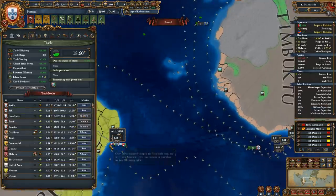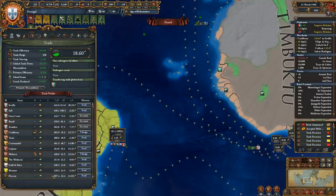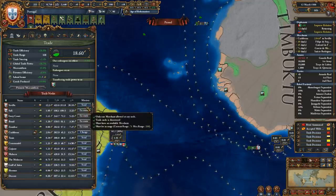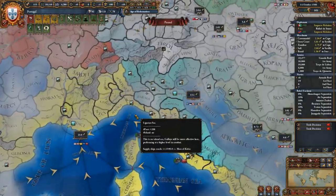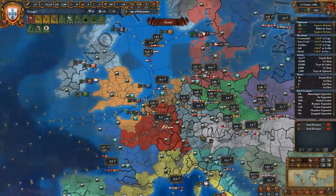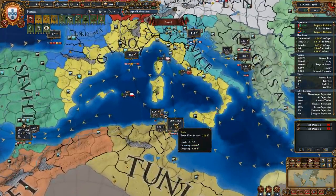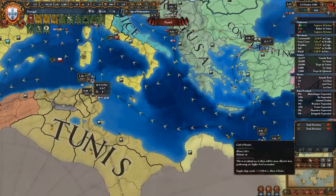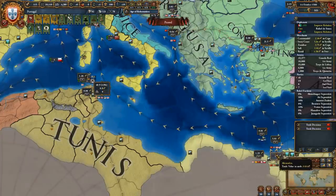But what exactly is a downstream and upstream trade node? Trade in EU4 is broken down into trade nodes, which are trading areas you can collect or transfer from. As trade flows in one direction, it moves towards three European end nodes: the English Channel, Venice, and Genoa — together the most valuable nodes, as merchants cannot steer trade away from them. Any node with arrows pointing into it receives residual trade power from the upstream trade node that directly precedes it, while all other nodes have arrows pointing out, signifying trade being sent to a downstream node.